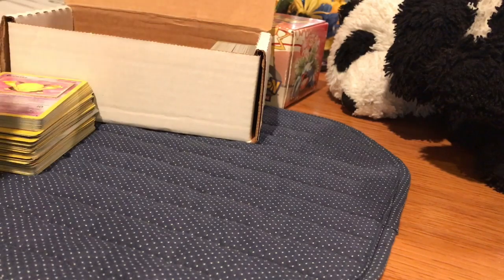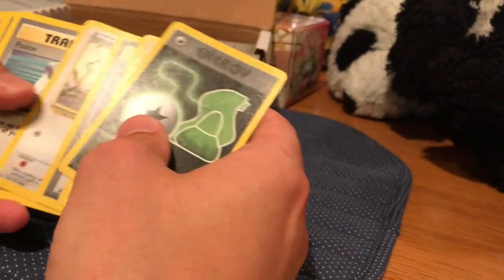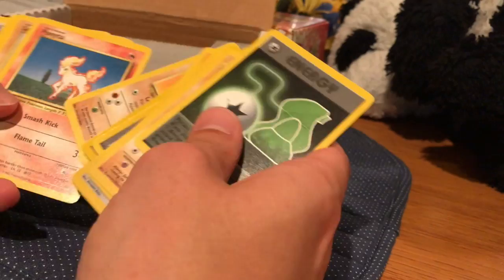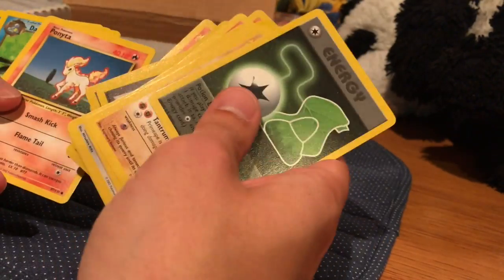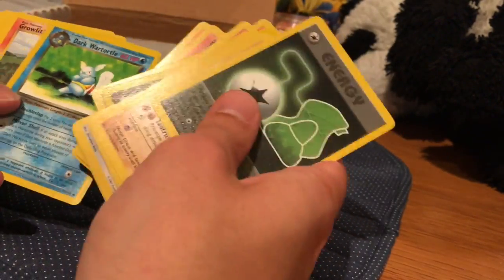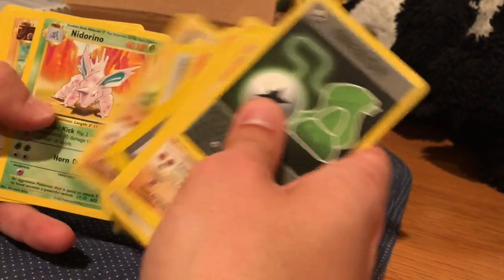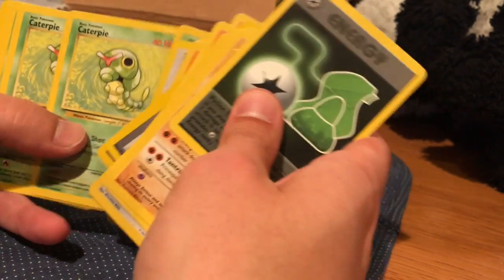Moving on — being careful not to scrape these up too much. Energy, Primeape, Energy Retrieval, Rattata. I wasn't kidding when I said the majority of these were Legendary Collection. I'm really getting my money's worth here. I'll have the ability to cherry-pick these out and I can definitely sell them — I think selling them I should be able to make some pretty good money once I've picked out my personal favorites. Ponyta, Dark Wartortle, Growlithe, Dratini, Pidgey, Graveler, Nidorino — I love Nidorino's art, I think he doesn't get enough love — Weedle, Caterpie.